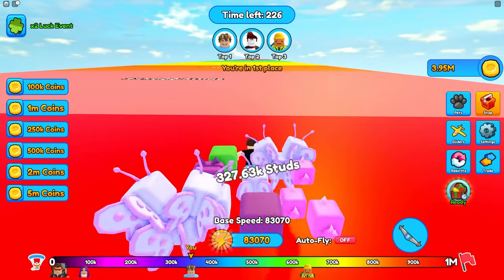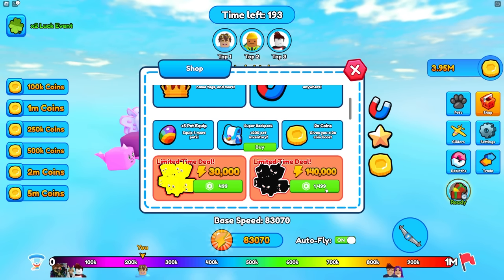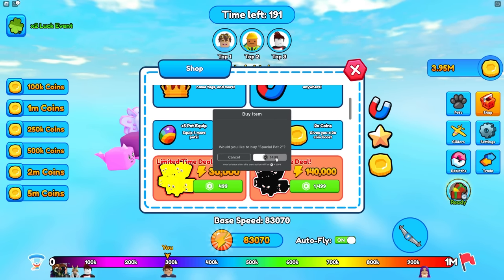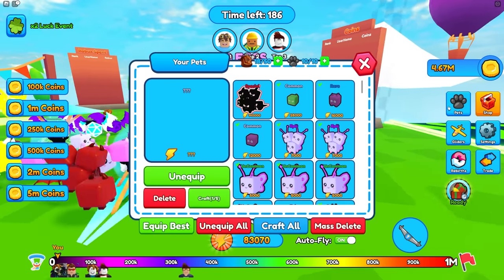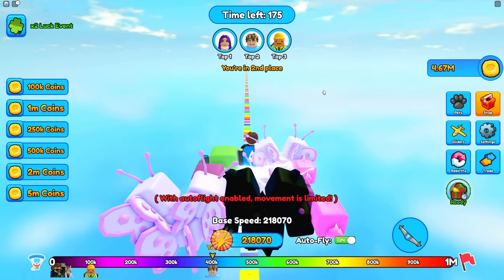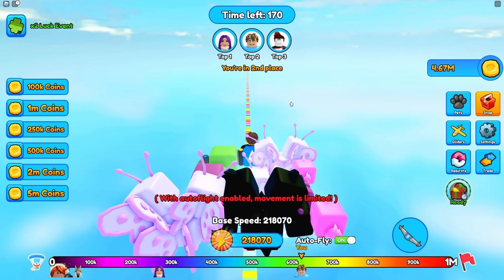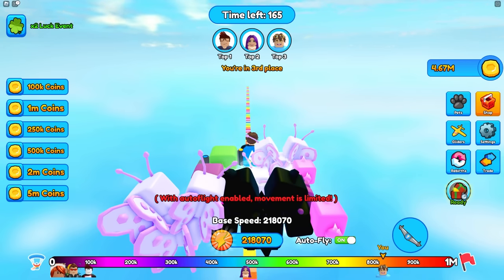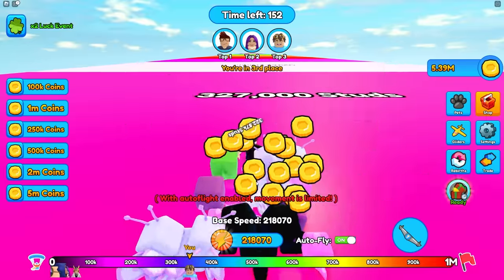At least I'm getting more coins. I'm gonna turn on Autofly and just wait till I can rebirth. This looks like a steal — 1,500 Robux for 140,000 energy. Oh my gosh, this is a special pet! Now I can go to my area and equip this pet. Are you serious? This looks so good. Let's see how far I go with this thing. I'm in second place! But how is this other guy going so fast? I think he's definitely more overpowered than me. Now I have 200,000 energy — are you serious?